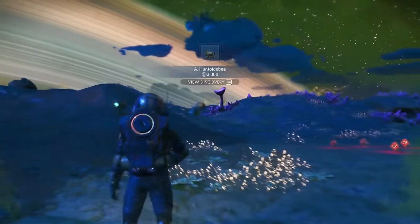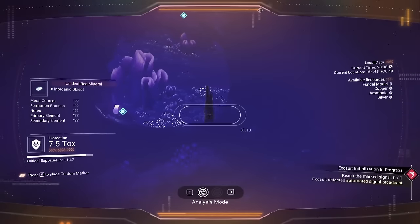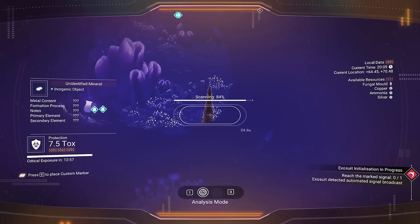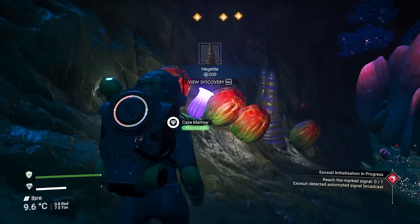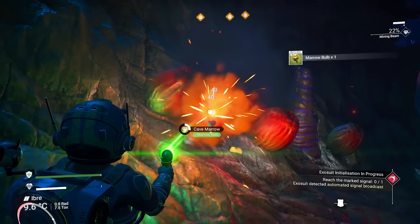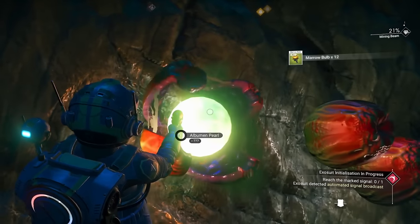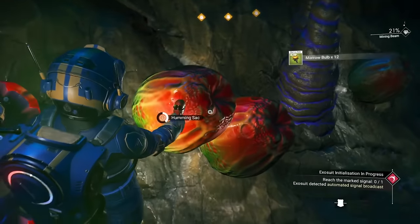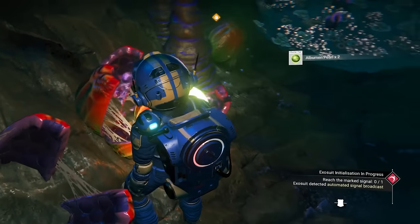If you're hard up for oxygen, there will always be four plants right next to your banged up ship. There is almost always a cave system right next to your crashed ship, so I'm going to scan all this cobalt in here and mine it up, as well as this cave marrow. Cave marrow can actually be turned directly into sodium. You might run across humming sacks — inside will be albumen pearls, which are worth a little bit of money.